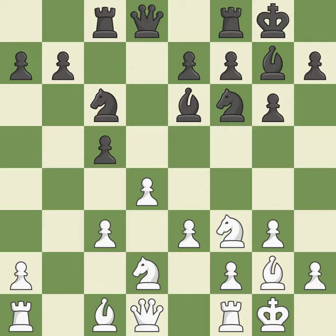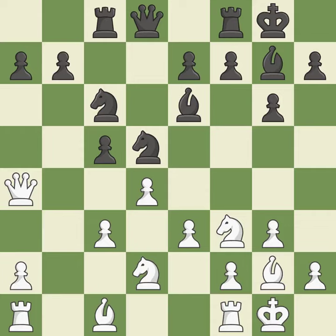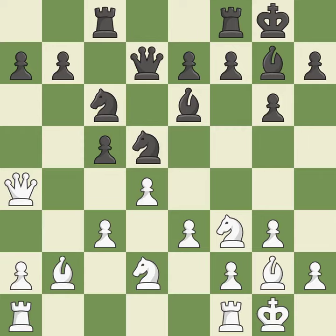A rook enters the action after developing outside of its starting square. A queen moves off of its beginning square and into the action — that's good. This defends the attacked pawn; it is the only good move. This connects the rooks, which helps them coordinate together in the future. This threatens to reveal an attack on a queen.